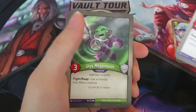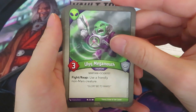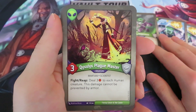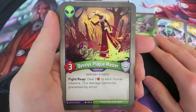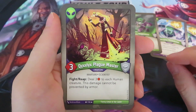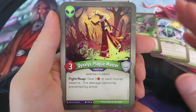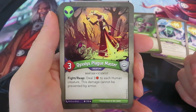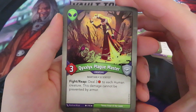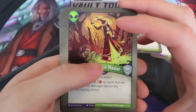We've got two Vesma Thing Drones. Then an Ulic Megamath — fight or reap, use a friendly non-Mars creature. And a Quicksilix Plague Master — fight or reap: deal three damage to each human creature, and this damage cannot be prevented by armor. That's actually a bummer having this card in this deck because the Sanctum creatures are human creatures. So if you fight or reap with this guy, you will damage your own creatures. I don't really like having a Plague Master with Sanctum creatures.